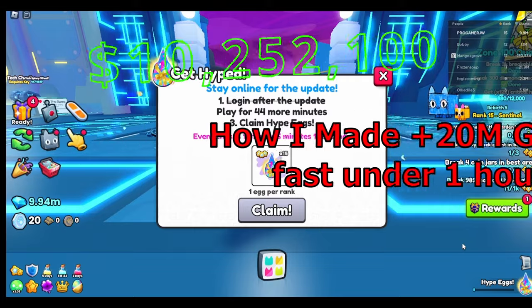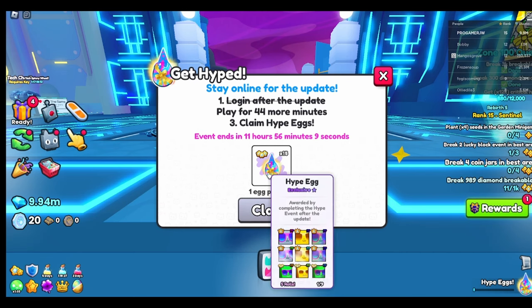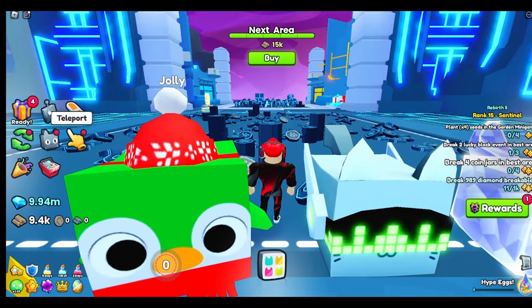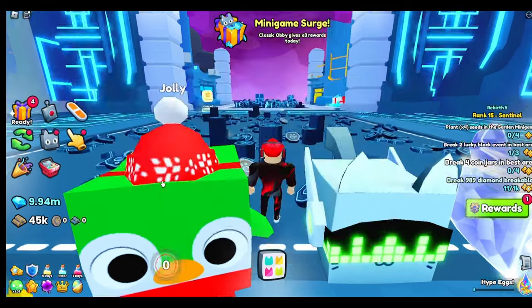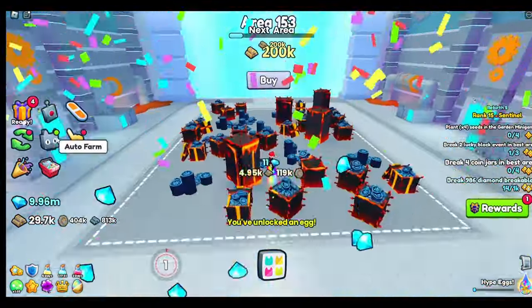In this video I want to show you the best way to get a lot of gems in under 30 minutes. After an update comes out, the prices go so high for all the items, and you have to try to complete all the islands before everybody else does. I made about more than 10 million gems because the prices are a crazy amount high.